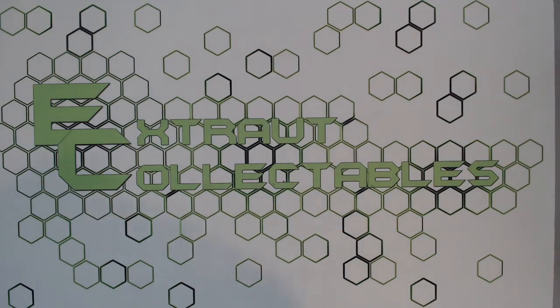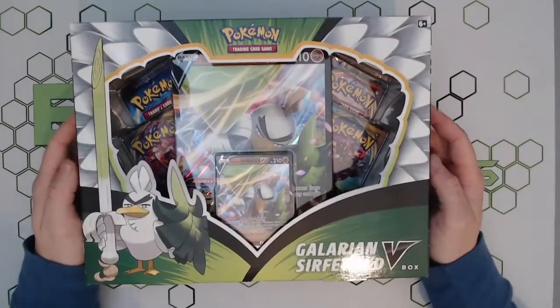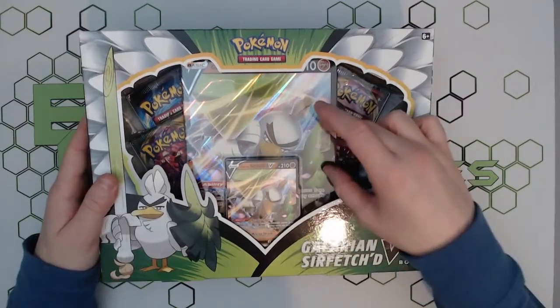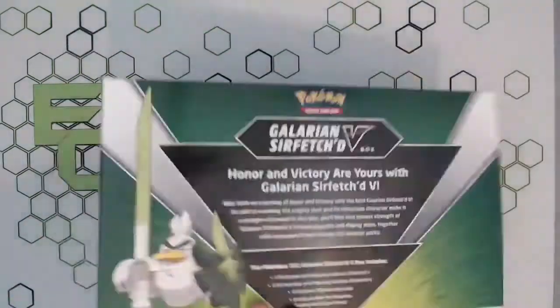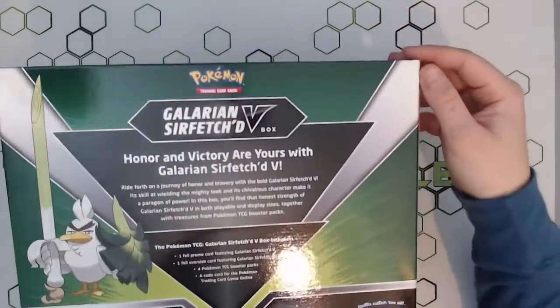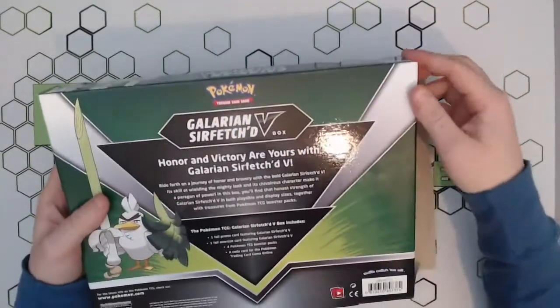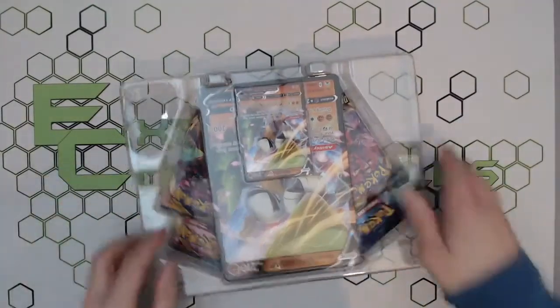Hey guys, welcome back! This is Ben from Extra Collectibles. Today we have a new collection box in the store — it's a Galarian Sirfetch'd etched collection box. You get four packs included, a jumbo V-card of Galarian Sirfetch'd, and a standard V-card of Galarian Sirfetch'd. Similar to last box, we're doing a nice little box opening for you guys just to see the kind of packs you get. These are available on the website, so head on over and pick up your own.